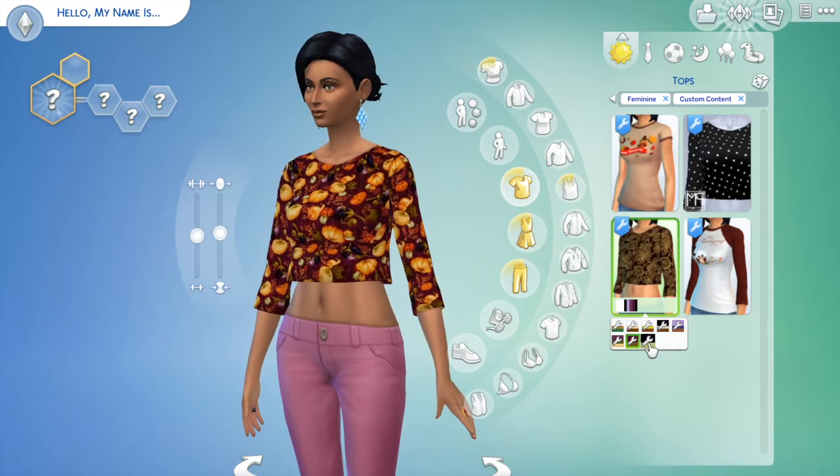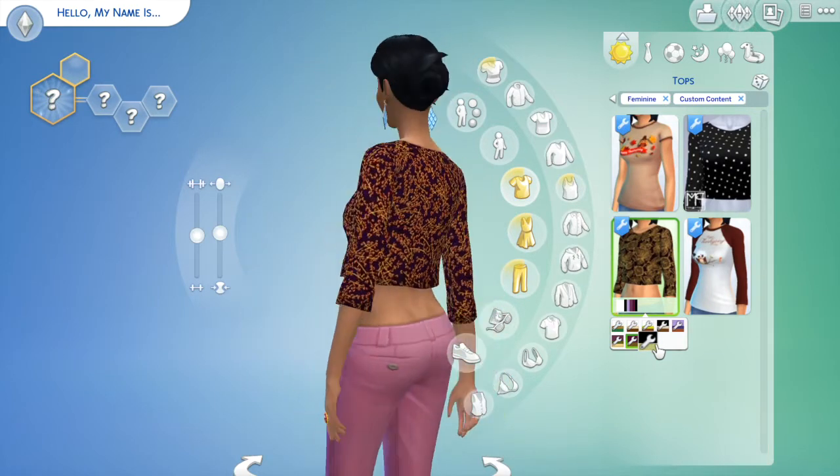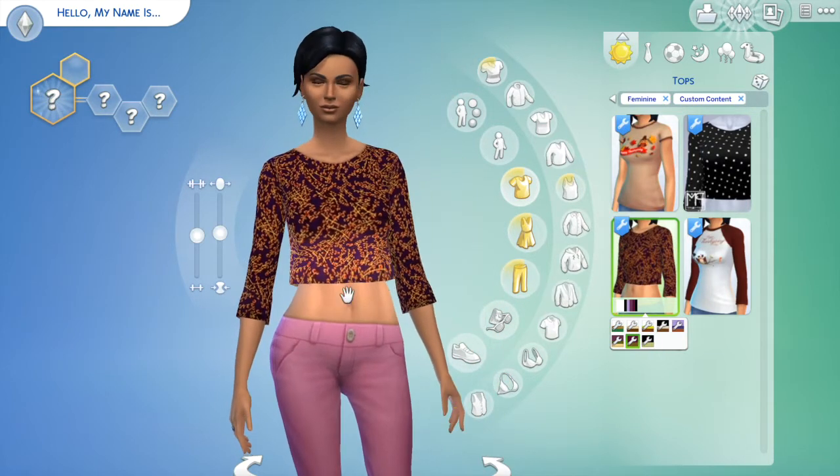Then we got this shirt — it's actually a recolor and you needed the mesh for it. The mesh itself is really cute; it's kind of like finding a hidden gem where you go download a mesh for something else and the mesh ends up being adorable, so you get two for one. This one has cute little owls on it. It's fall-y but it's a crop top, so if you're not into showing your tummy you could pair it with a high-waisted skirt.